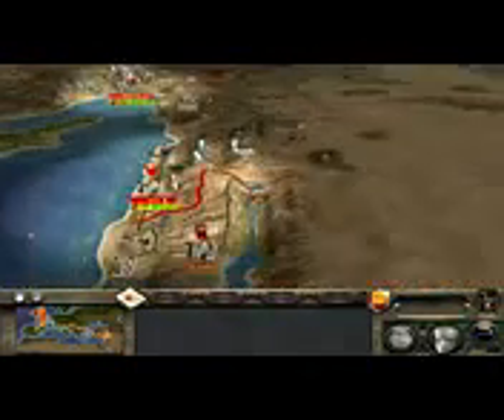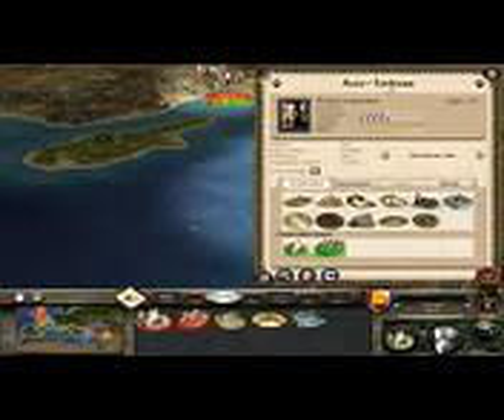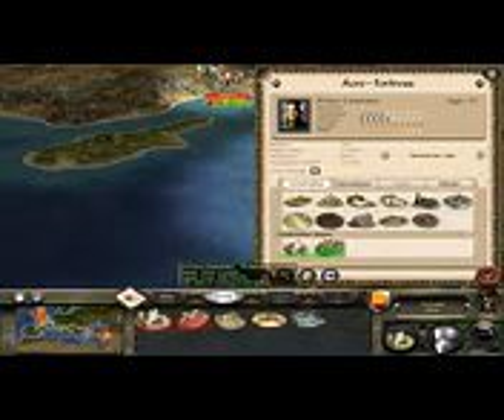We took Acre instead, and now we have a castle - a fortress in fact - with a decent army garrison and a decent population so we can recruit some units, although at the moment we can't because the buildings are knackered.